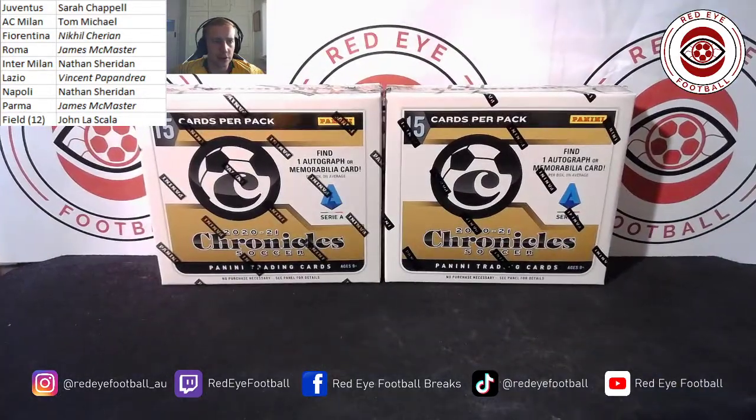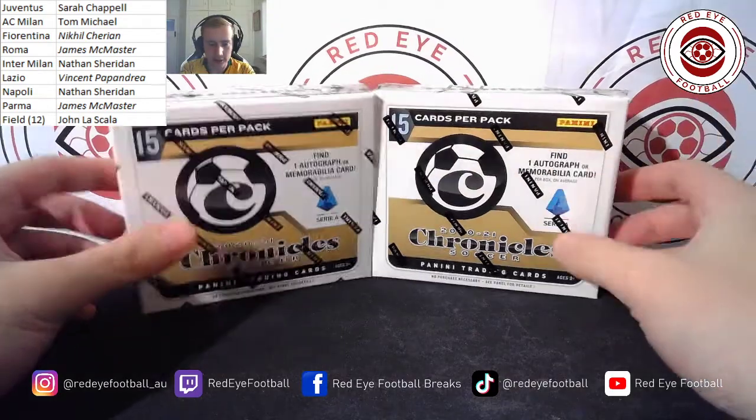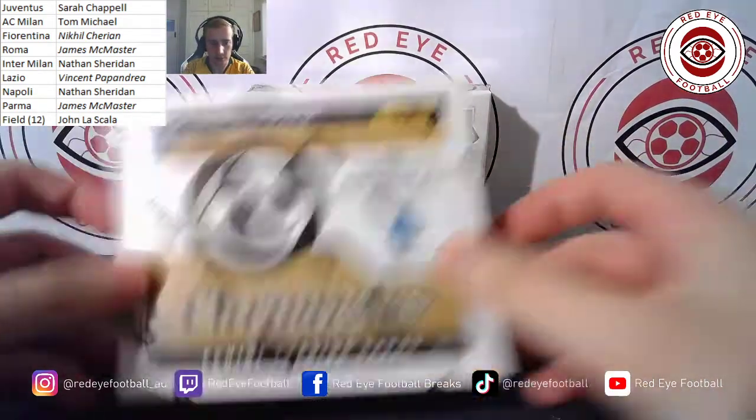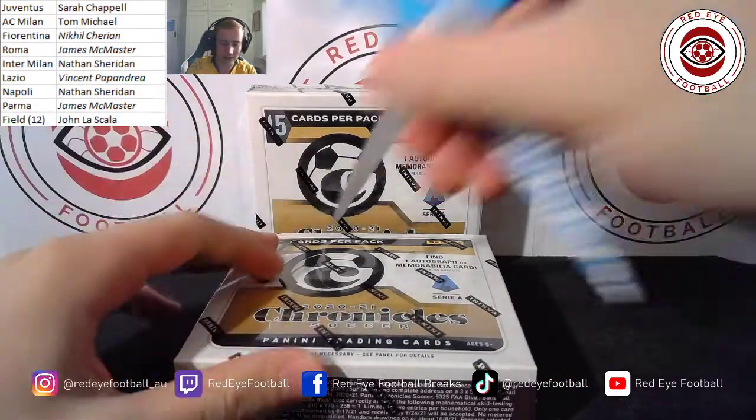We have our teams on the left: Juventus with Sarah Chappell, AC Milan is Tom Michael, Fiorentina is Nikhil, Roma is James McMaster. Into Milan — Nathan Sheridan. His mini spot picked him up Lazio, and Nathan Sheridan got Napoli. Palmer goes to James McMaster as well, and the field is to John La Scala. Let's get stuck in, lads — let's not waste any more time. I know you've been waiting an extra day to see what's in your box, won't make you wait any longer.